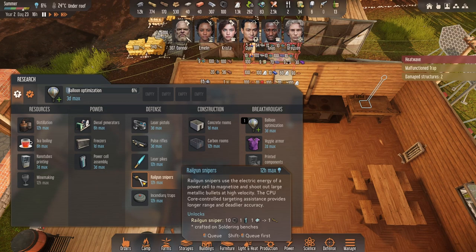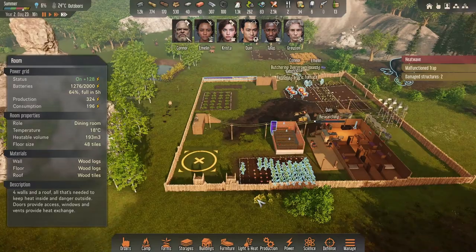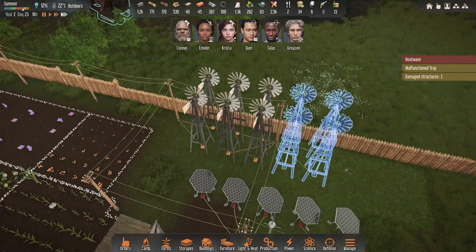Wow, they are costly — railgun snipers. We may as well queue it. I don't think we need anything else — I kind of want them just to focus on this. Hopefully he brings back something good from the balloon, we'll soon find out. I think what we're going to do is build a couple more wind turbines — by a couple more I'm going to do a few more. I think we'll make sure we are good.